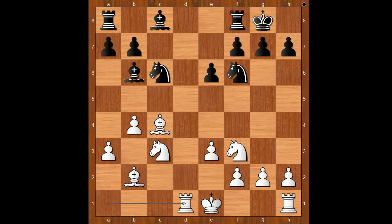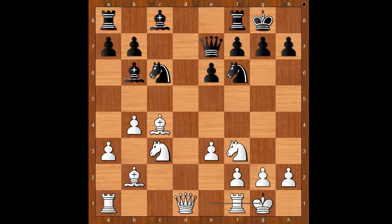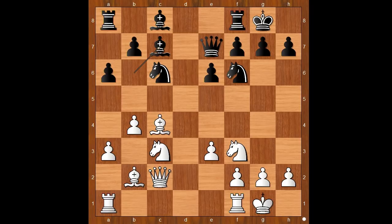Qe7. Zabo castles kingside, a6, Qc2, Bc7, white to move.